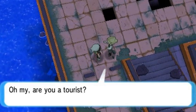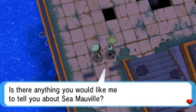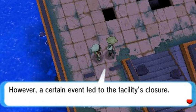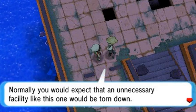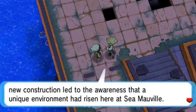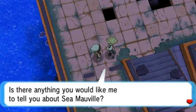So let's go ahead and talk to this lady right here. 'Are you a tourist? I'm a member of the Nature Preservation Society that manages this site. Is there anything you'd like me to tell you about Seamawville?' Well, what is this place? 'This place was once a facility built to extract natural resources from the ocean. However, a certain event led to the facility's closure. An environmental survey before new construction revealed a unique environment had risen here, so the demolition plans were shelved and this space was reborn as a nature preserve.'